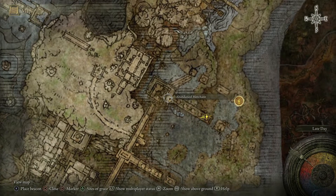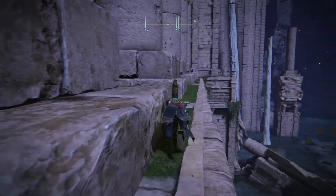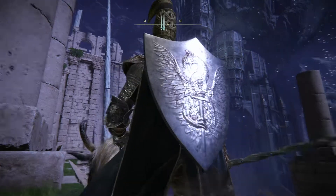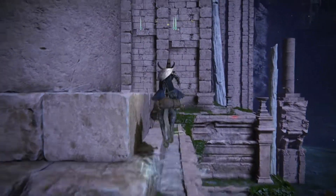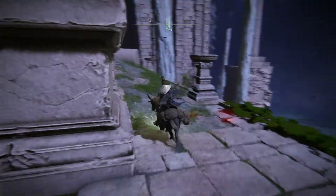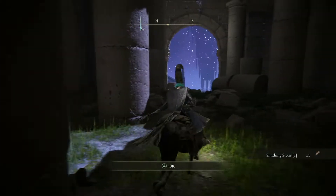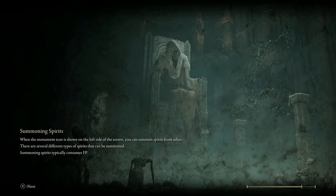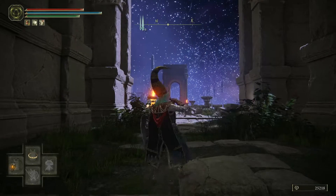So here I am on top of the abandoned merchant. Pretty cool how they layered these — oh look at that, it's like upside down over there. I think that's about it for this little area — except that I'm blind and dumb. Oh, that's not much. Head back to the Mimic Tier site of grace and actually get on with it.